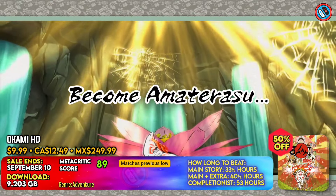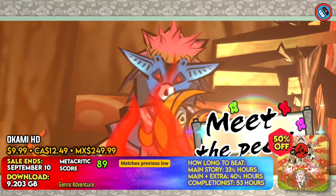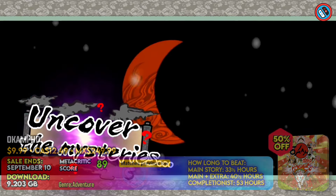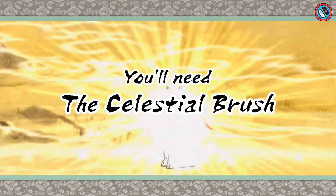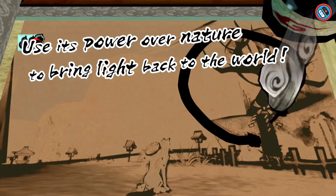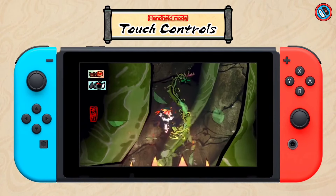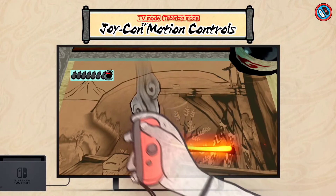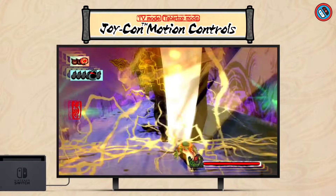Plunge yourself in the award-winning masterwork, which showcases the classic Sumi-e Ink art form in glorious HD. Step into the footsteps of Amaterasu, the adored Japanese sun goddess who takes the form of a mythological white wolf, on a journey to defeat Orochi, the terrible eight-headed monster who has thrown Nippon into turmoil. Players can choose between a current widescreen display and the classic format of the original edition, and interactive loading windows from the original release have been kept to provide a realistic gameplay experience.